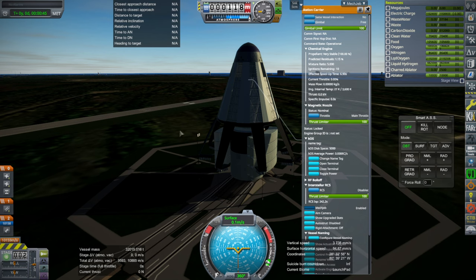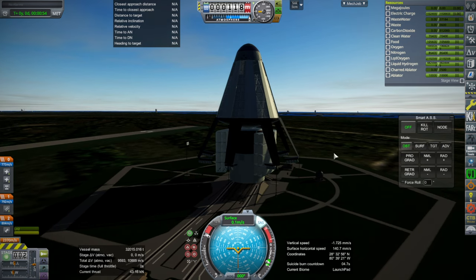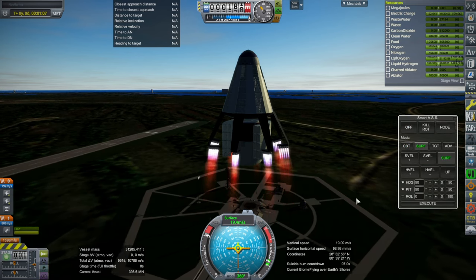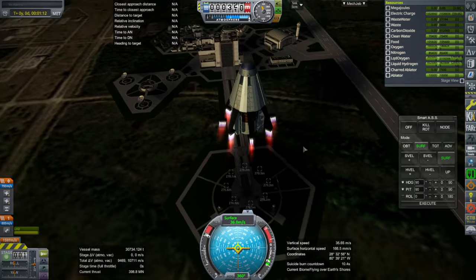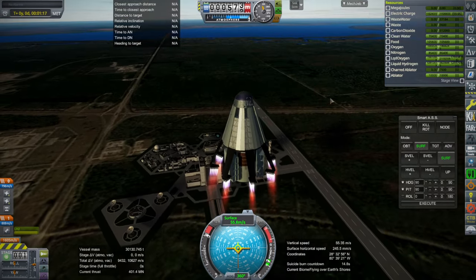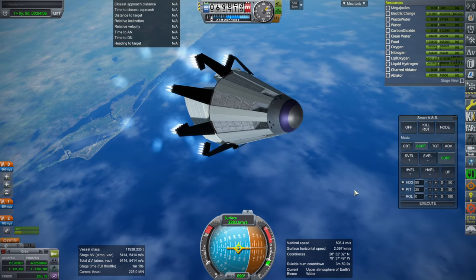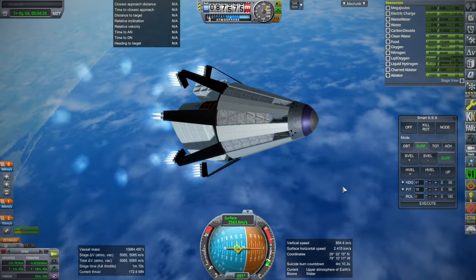Let's see if we can get to orbit while still reserving enough fuel so that this can deorbit itself, keeping in mind that its dry mass is still more than 2,000 tons. Throttle, SAS, ignition, and launch. Up it goes — a little bit better, but not, as it were, monumental. Width-wise it's much larger than the Monument Launcher though. Interesting sort of deal here with this station carrier. Let's see our actual delta-V — it's getting down there. Trying to keep to the prograde vector. Throttling down. It's gonna be tight.